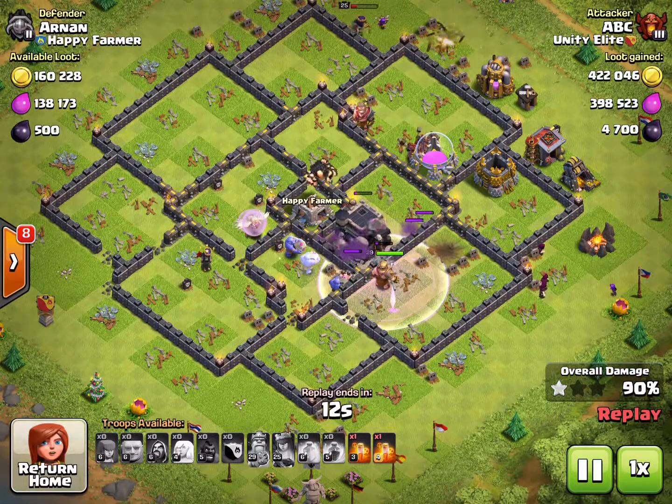That's 500,000 of each resource and 2,500 dark elixir. Plus with the 200,000 bonus, that's really 700,000 of each — so that's the first one I want to show. Let me load up the second one now.